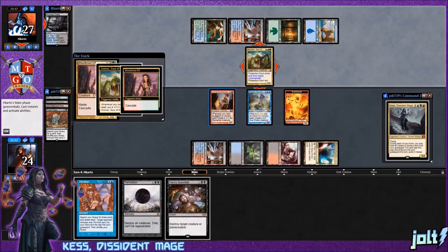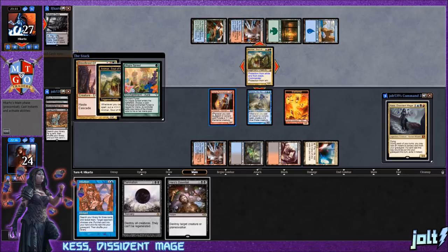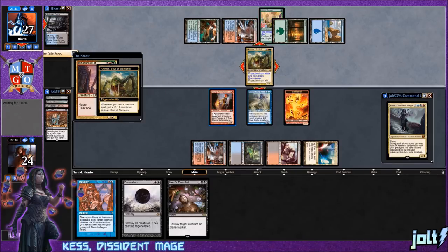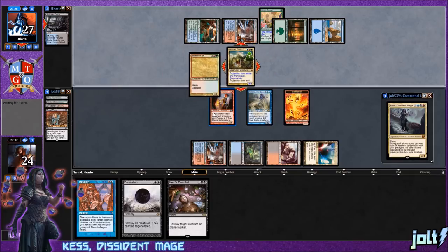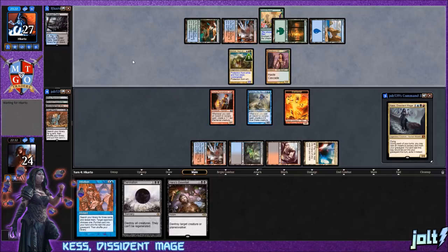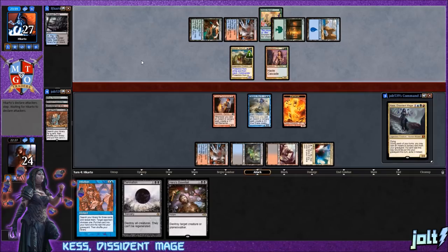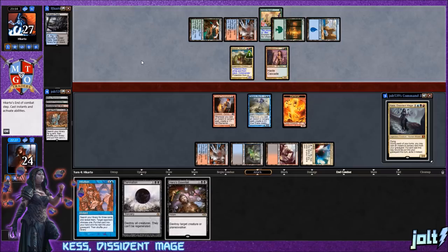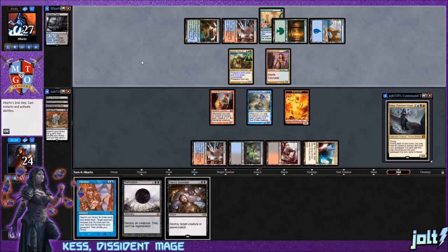Opponent cascades into Bloodbraid Elf into Utopia Sprawl — not too bad. A lot of people don't like combo in Commander. The way I approach it: if we have combo in a deck, it's usually not the first thing we're looking to do. I like to have fun in Commander — you finally get to play with all these really cool cards. Treating combo like a 'break glass in case of emergency' is a great approach. There are going to be board states you simply can't push past, and having that fail-safe is great.